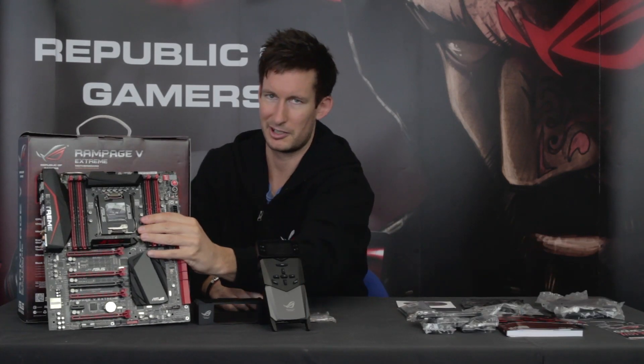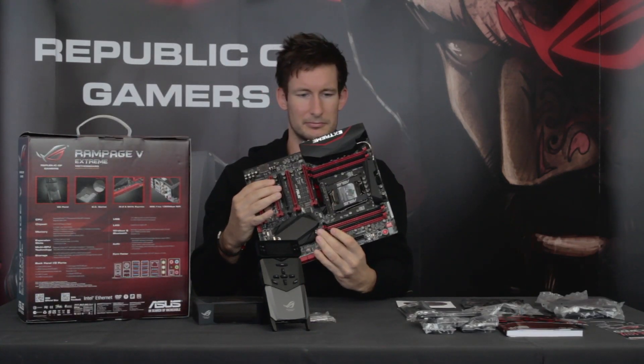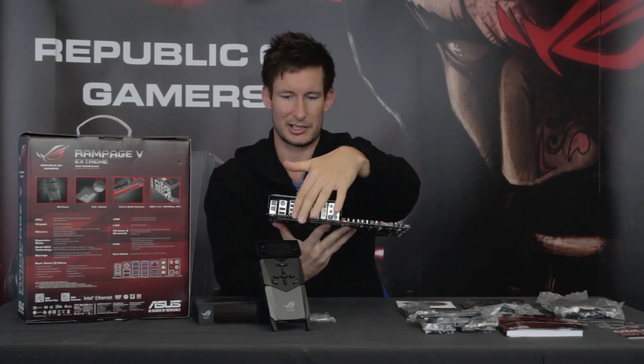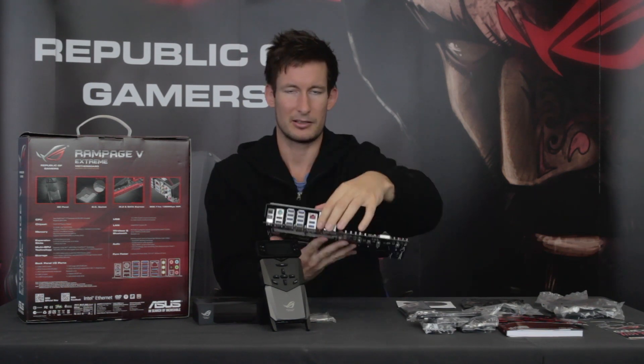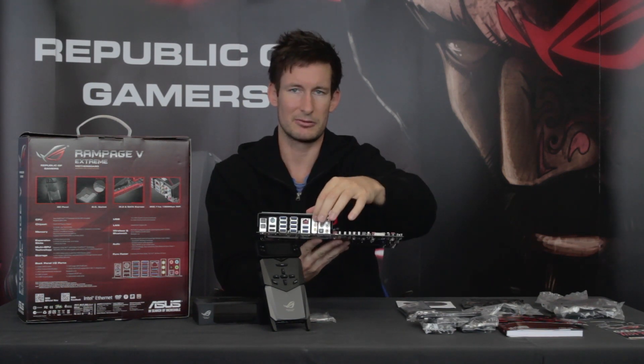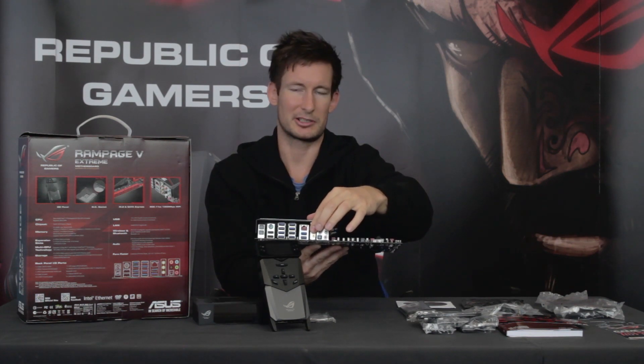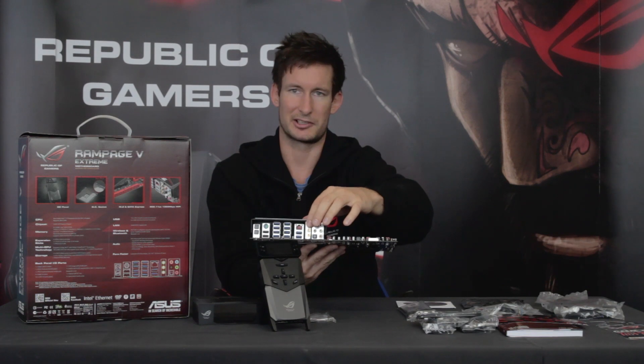Na zadních výstupech máme, co nás jako první zaujme, spoustu USB portů – celkem 10. Vidíme zde také zapojení pro Wi-Fi zařízení, anténka má přímo 3 vstupy. Samozřejmě je integrovaný i Bluetooth modul verze 4.0.